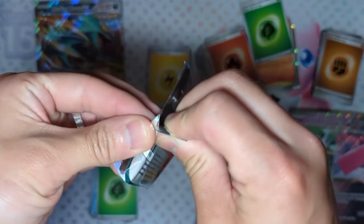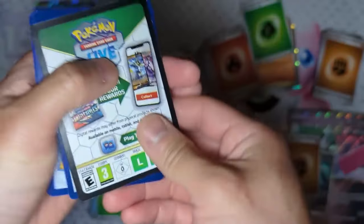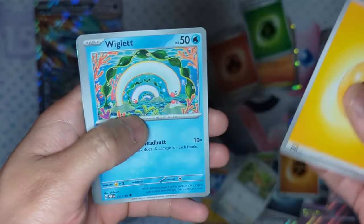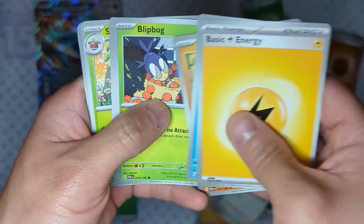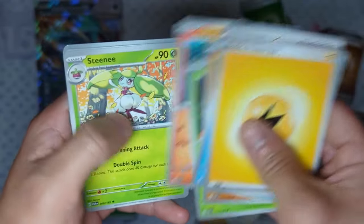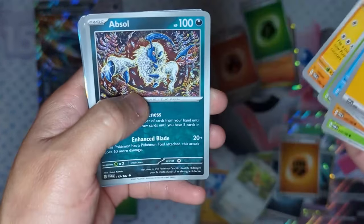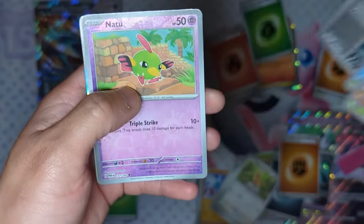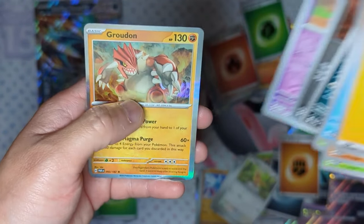Final pack of this video — Paradox Rifts from the Iron Valiant EX box. Can we pull the Iron Valiant from this pack? We get Electric Energy, Wiglet, Gligar, Blipbug, Fue Cocoa, Stiny, Gliscor, just Absol Reverse Hollow, Professor Sid's Fatality, Natu, and in the back is a Groudon.